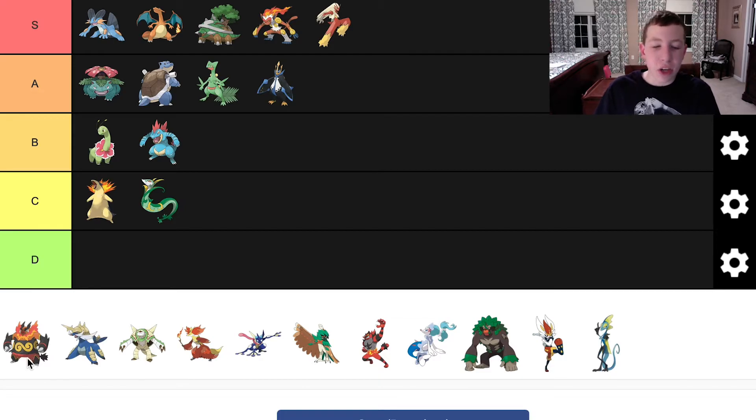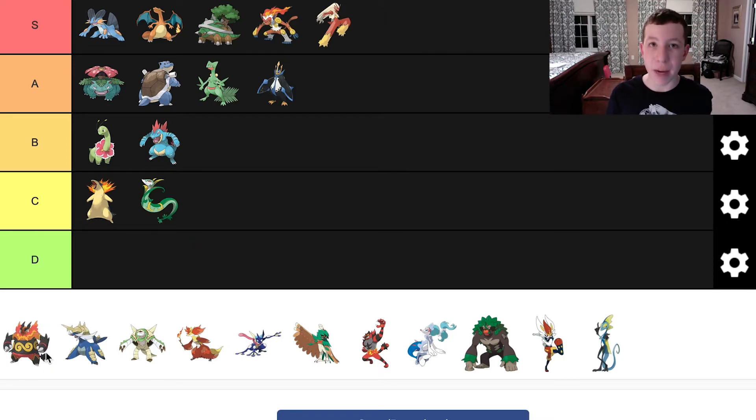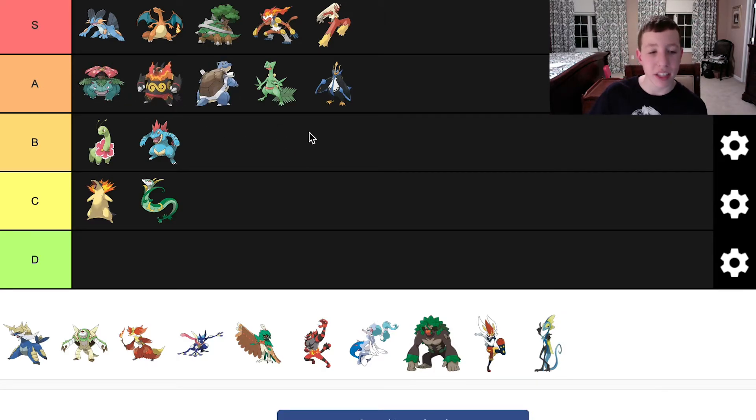Emboar — a lot of people don't like Emboar, but I thought it was amazing. I love it shiny too — the color, and how the flames are blue in its shiny form. Emboar is just really well designed. I do not know why people don't like this Pokemon. I love the designs here. The flames around its neck were really cool, the big black eyelashes were cool, and overall it's a big tank Pokemon. I thought it was really good. I think we can put Emboar here. I love it — I don't know why people don't like it.